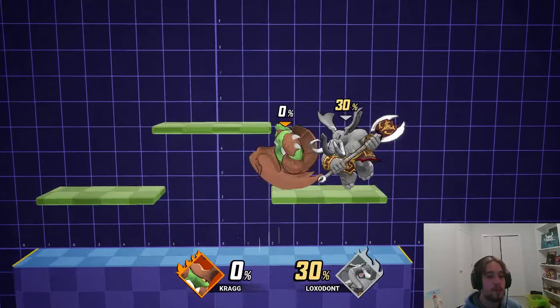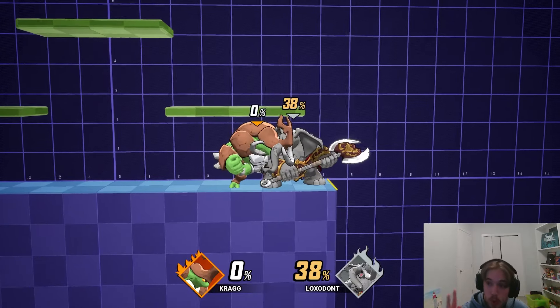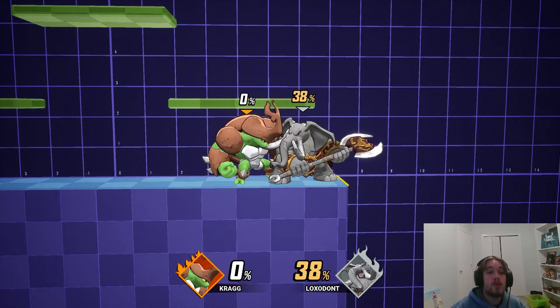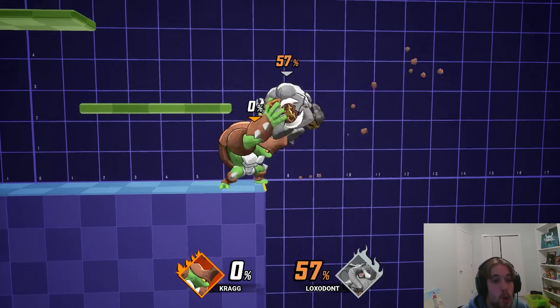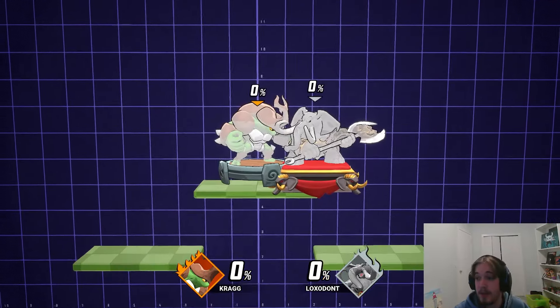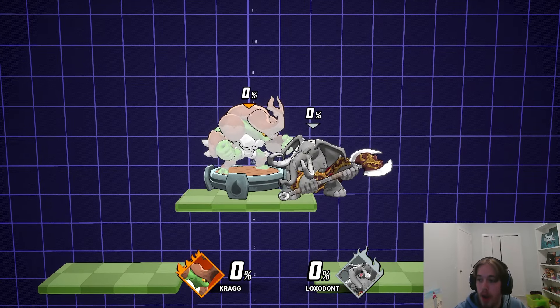It's just so broken, the combination of Kragg's two pummels. Because if the pummels by themselves existed, fair enough. But you either have the option of being chain grabbed at low percents, or the special pummel happening to you at low percents. And there really is not an in-between. The pummels for Kragg are unbelievable.